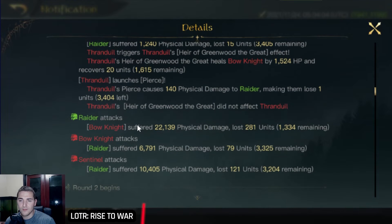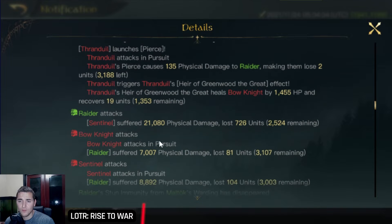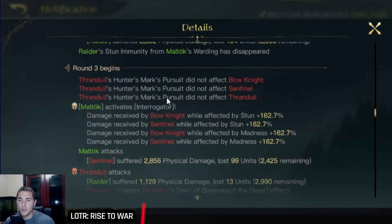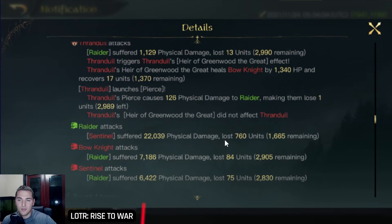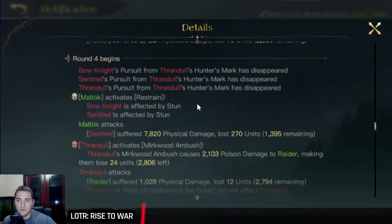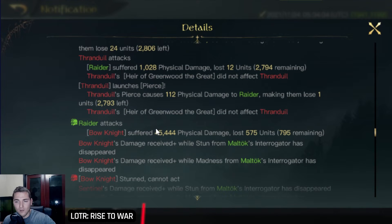The raider attacks the bow knight for 22,139 damage — relatively decent damage. Let's take a look at round two: another 21,000 damage in round two. And here we go — here's interrogator increasing the damage they receive by plus 162.7% for one round after they're stunned. So they're going to get stunned next round. In round four, here comes the stun on the bow knight and sentinels. The raider attacked the bow knight for 45,444 damage — absolutely beautiful. That's plus 165% damage plus the 30% warg damage bonus for a total of almost 200% plus damage for round four.